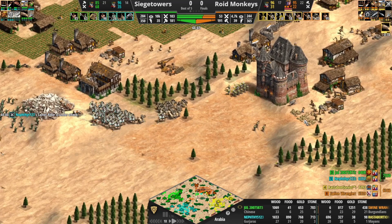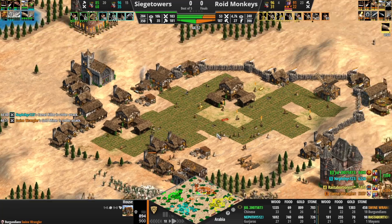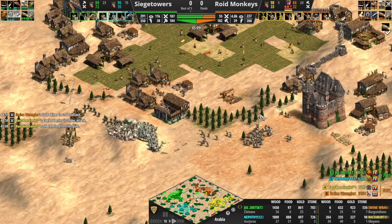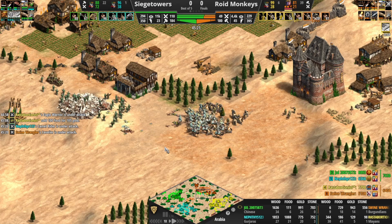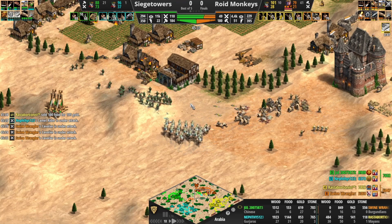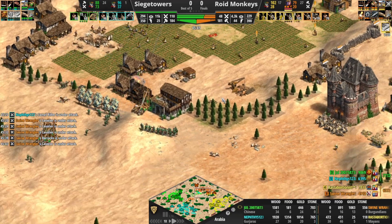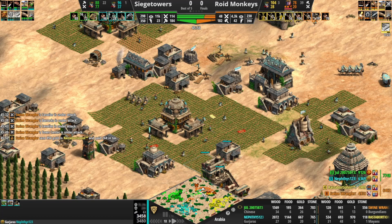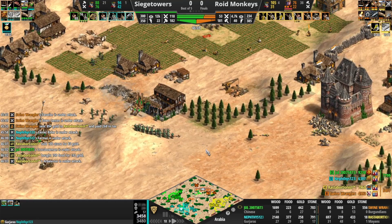That stone mine is going to be ranged. The military disadvantage is huge right now — they can just burst through here and clean out all of Swine Wrangler's food eco. Has a castle there but it's not really protecting anything of value in his eco. This is a great position for Siege Towers — no need to take fights under this castle, force the enemy to come to you. You have the hill, you have the numbers, you have the better composition. This TC's down and Swine Wrangler could be a bit of a non-factor in this game pretty soon. Camels in the food eco — this looks really, really bad for Roid Monkeys right now.